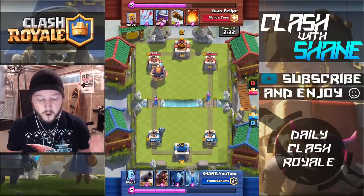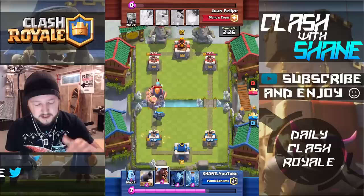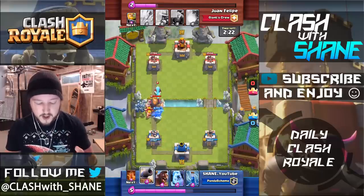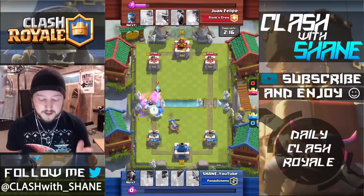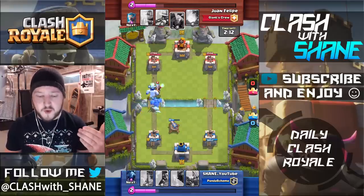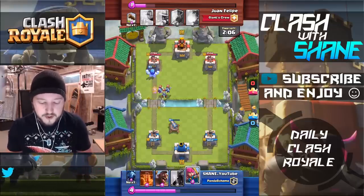So he's setting up a push here on the left-hand side with the RG. Now even though the P.E.K.K.A. is a strong tank killer, there is a bit of a level difference with the level 5 P.E.K.K.A. versus level 12 Barbarians and 12 RG, especially with the Ice Wizard in the back slowing the P.E.K.K.A. down. It will take quite a bit of time for the P.E.K.K.A. to kill the RG, so I ended up using the Cannon-Zap combo to distract the Royal Giant, preventing a ton of damage to my tower.